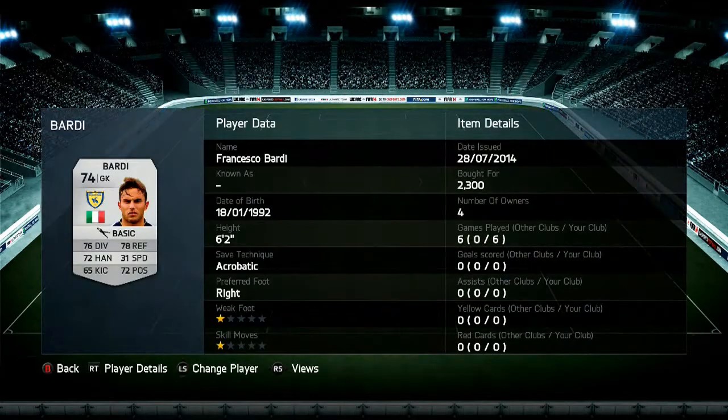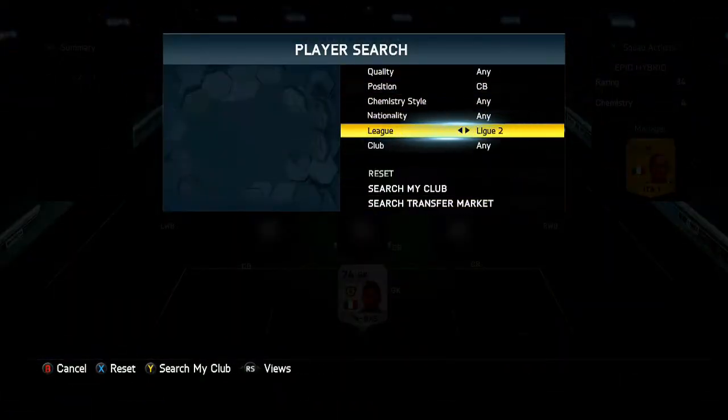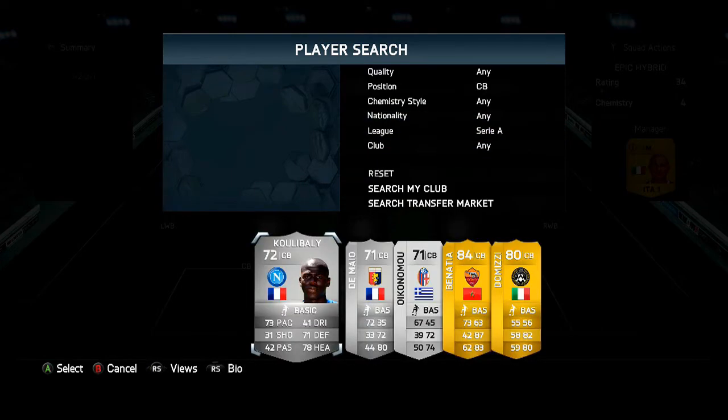The first player is obviously the goalkeeper and that is Bardi, and for 2,000 coins he's actually a really good price. He's got some really good reflex and diving stats, not the best speed — that's probably the one letdown for him because when you do bring him out he's just really slow to get back on his line.